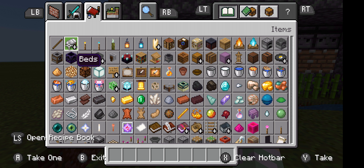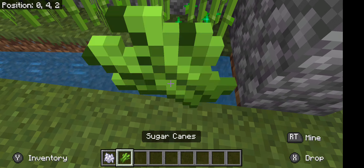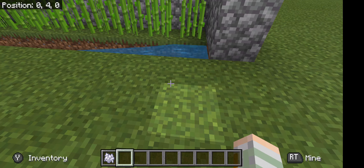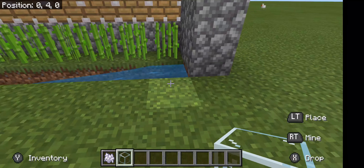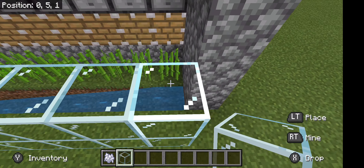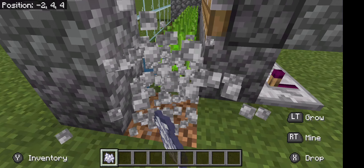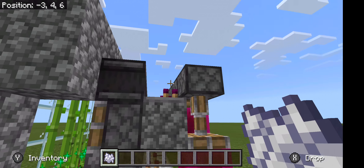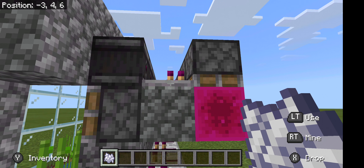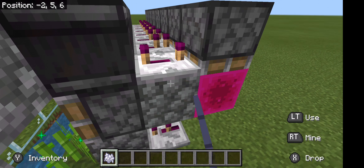Now if I go to my settings and find the random tick speed setting, I'm going to try setting that to 50. Okay, my random tick speed is not working, so I'm going to reset that to one. I don't know how that works — this is my first tutorial video — so I'll just showcase it using bone meal instead.